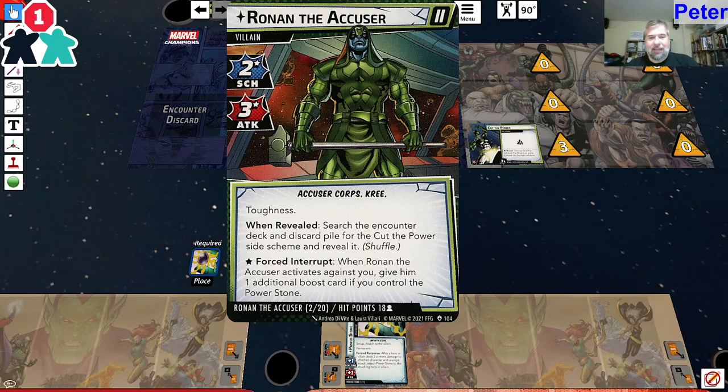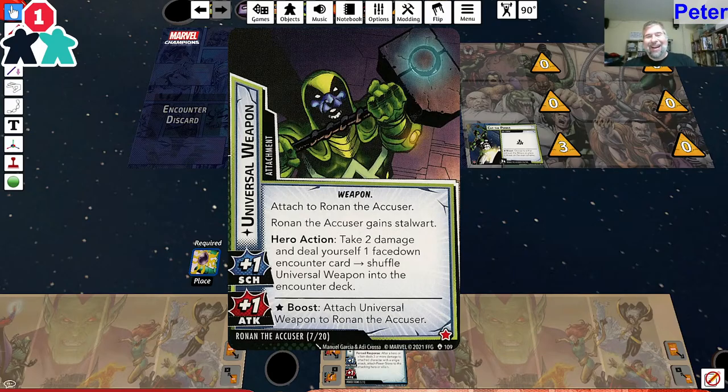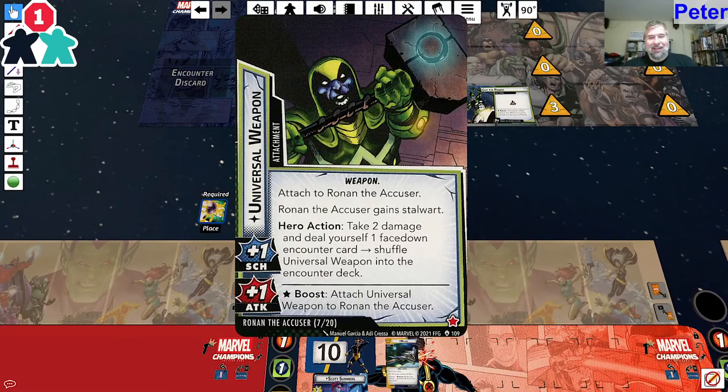One revealed - searching counter deck. Force interrupt: when Ronan the Accuser activates against you, give him an additional boost card if you control the Power Stone. I forgot how brutal Ronan is. Attach to Ronan the Accuser - Ronan gets Stalwart. So I can't stun or confuse him either. That's wonderful. Hero action: take two damage and deal yourself a face-down encounter card - shuffle this into the encounter deck. Stalwart is the other major issue here.